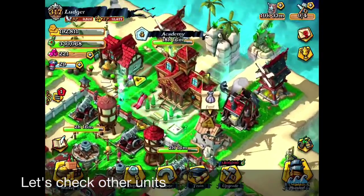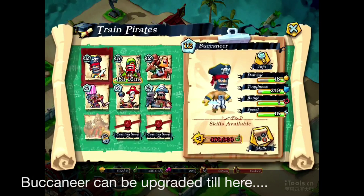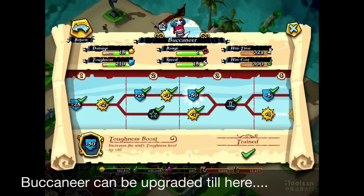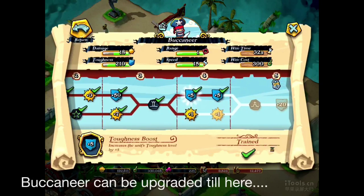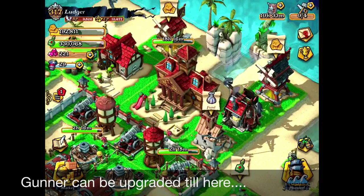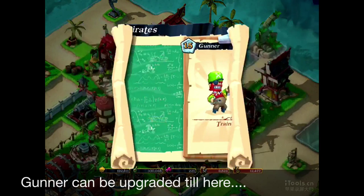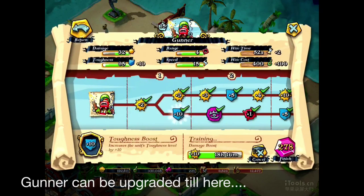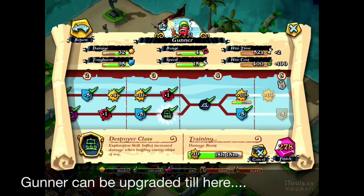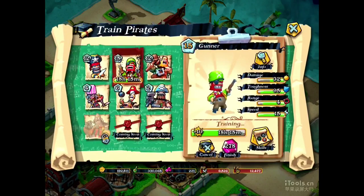Let's check out the other units and how much you can upgrade them — upgrading your units is very, very essential. For the buccaneers, you can upgrade from level 1 to level 2, level 3, and reach level 4. That's how much you can upgrade buccaneers with 15,000 gems. For the gunners, I think this is the most important unit to upgrade, so try to put all your money into gunners instead of buccaneers — in the end, you don't use buccaneers that much. For gunners, you can level up until level 4.